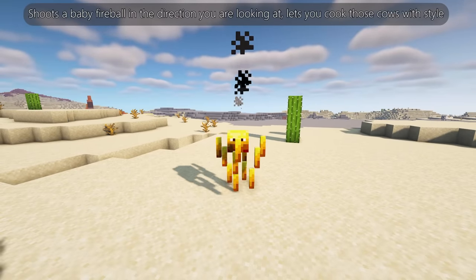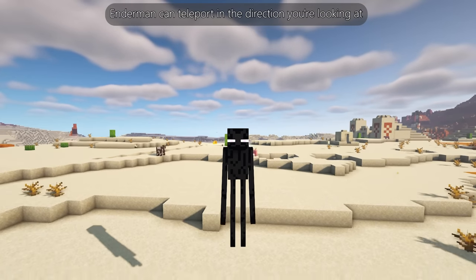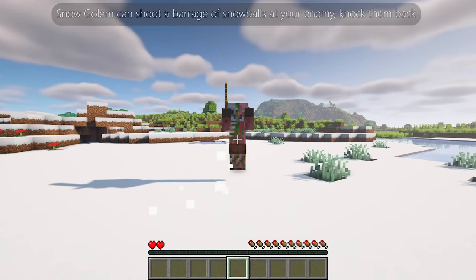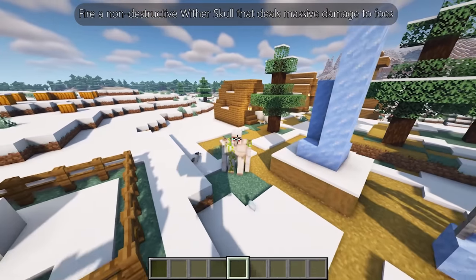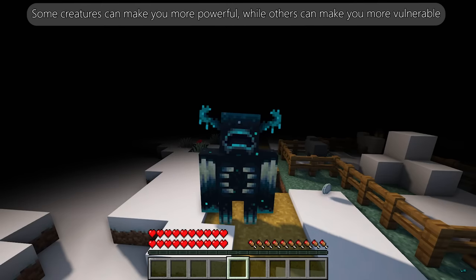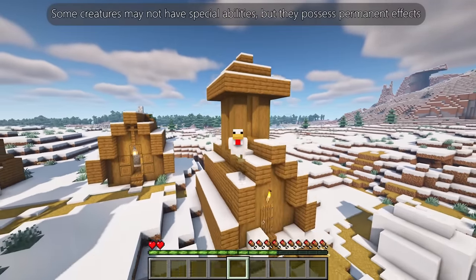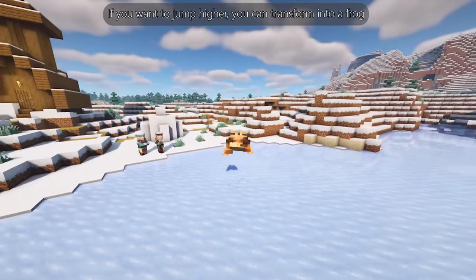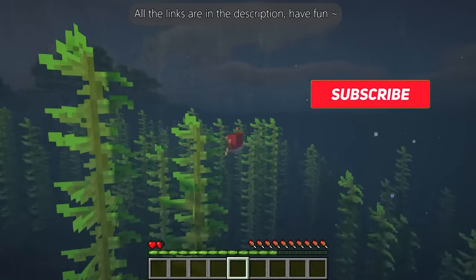A blaze can shoot a baby fireball in the direction you're looking. An enderman can teleport in the direction you're looking. A snow golem can shoot a barrage of snowballs at your enemy to knock them back. You can even become a wither and fire a non-destructive wither skull that deals massive damage to foes. Your health depends on the type of creature you transform into. Some creatures may not have special abilities but possess permanent effects — if you want to jump higher, transform into a frog, and if you want to stay in the water for a long time, turn into any fish.